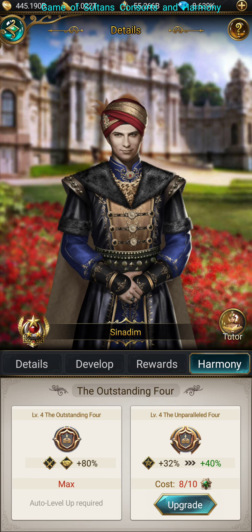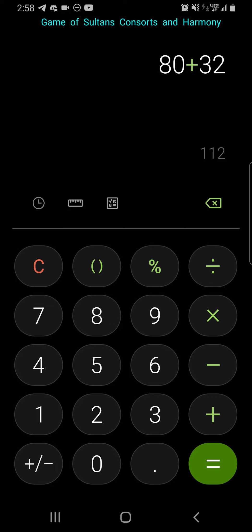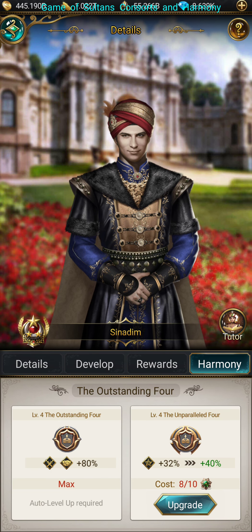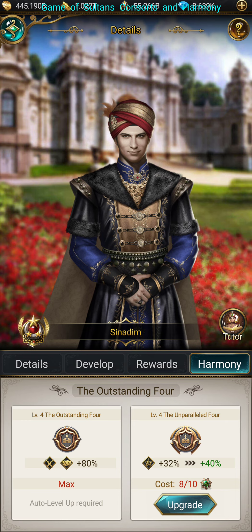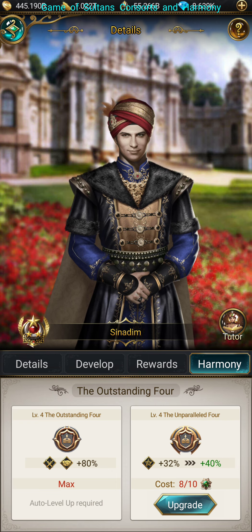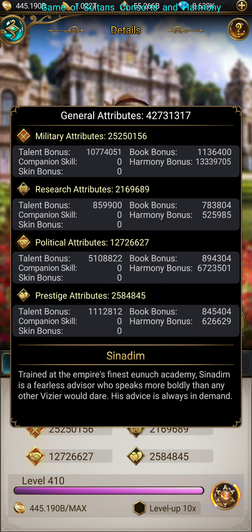So if you calculate — let's say you add a military book right now to the set — you'll get an extra 32% plus the 80% of that book. So looking at this, that's 32% plus 80%, giving you an extra 112% for all military and political for the outstanding four when this specific one is at level four. Now you can see and understand how that is calculated, and you can always come over here to the info if you have any questions to see how they're getting their bonus.